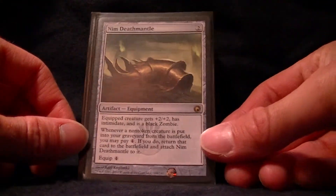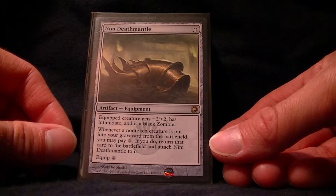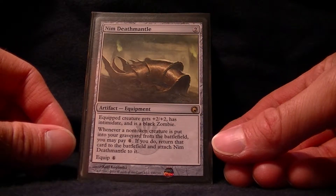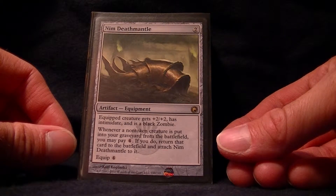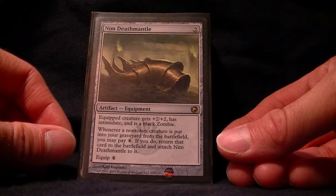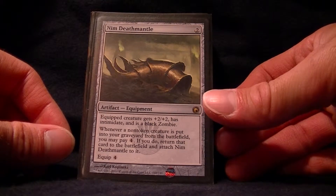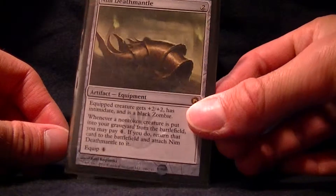Some artifacts. Nim Deathmantle is great for come-into-play abilities. Whenever a non-token creature is put into your graveyard from the battlefield, you may pay four. If you do, return that card to the battlefield and attach Nim Deathmantle to it. It also gets +2/+2, has Intimidate, and is a black Zombie. Awesome card — it deserves a place in tons of decks.